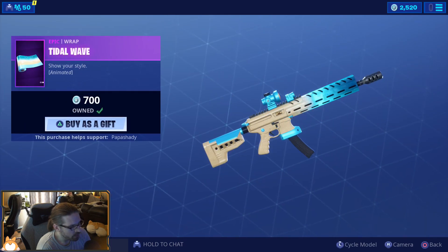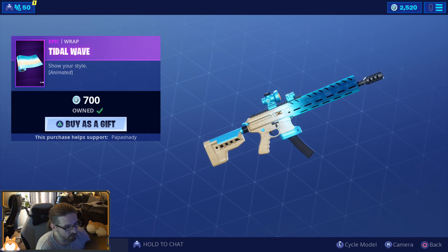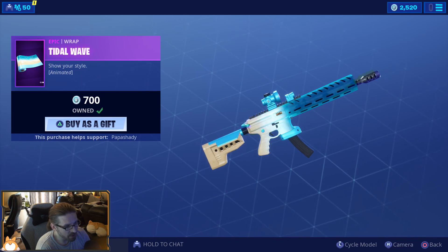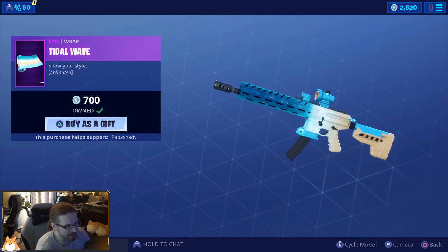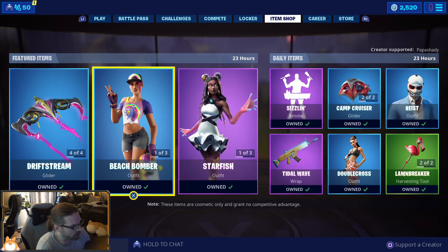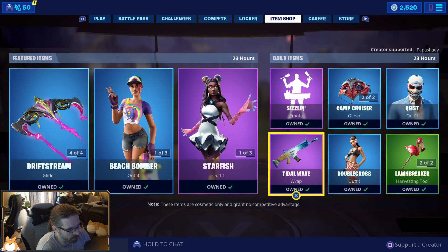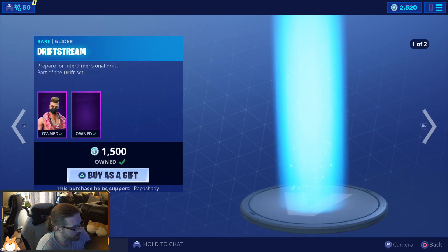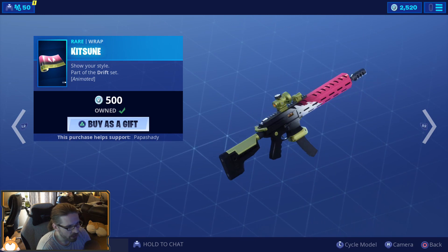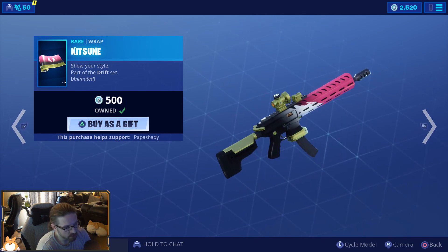Tidal Wave — when I reviewed it I liked it and was up in the air about it, but since then it's grown on me. I really do like it in game, it looks really good. I still have my qualms about it, so really whatever color scheme you like more — if you like the blue sandy look, it's not a bad buy, it's a pretty decent wrap. But if you like the black, pink, white with a gold touch, then Kitsune was a winner for sure.